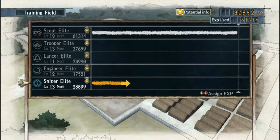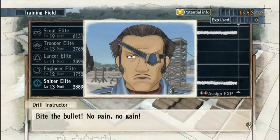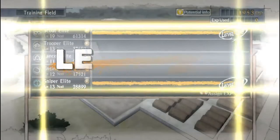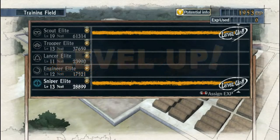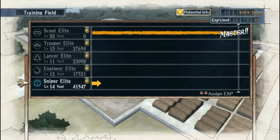I figured I might as well get enough XP so that I can fully level the scout, and then might as well finish up Sniper Elite to get them to 14. Now scout is officially the max level. Can't do anything, and it's a shame it didn't give me any notification.